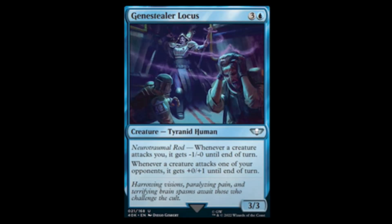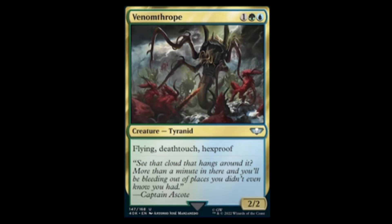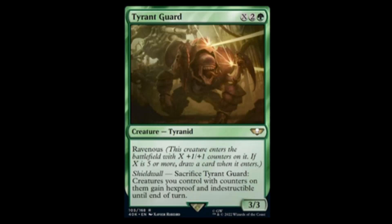Next we have Venomthrope — blue, green, and one for a two-two with flying, deathtouch, and hexproof. Uncommon. Moving on, we have the Tyrant Guard — green, two, and X for a three-three with Ravenous. Ravenous means it enters with X plus one plus one counters, and if X is five or more you draw a card. Shield Wall lets you sacrifice guard creatures you control with counters on them to gain hexproof and indestructible.